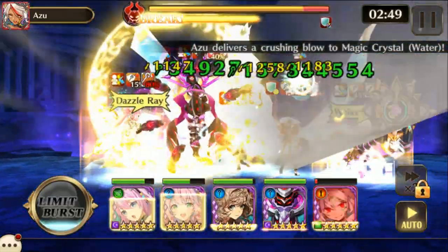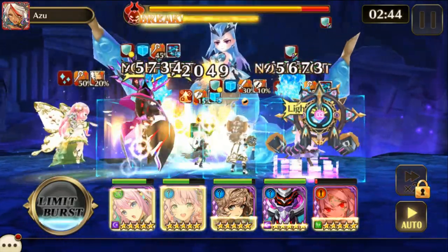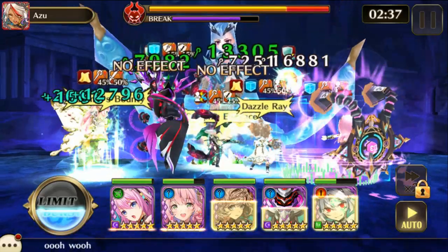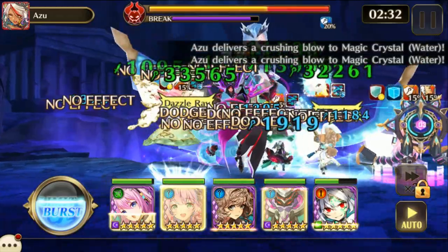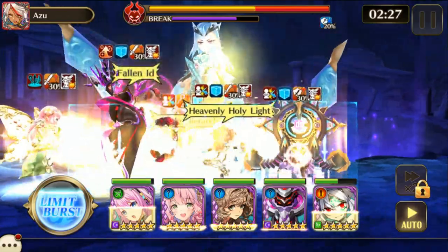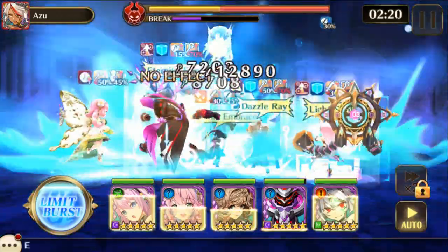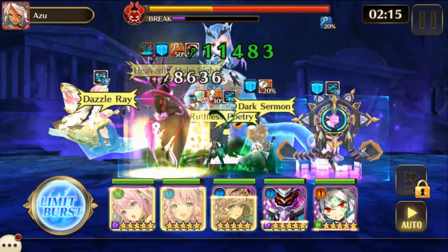My biggest problem before was that my gear wasn't set up correctly. It just became a big problem trying to get rid of the back crystals and I would time out. Even now I still cut it really close. The strongest element to hit her with is going to be earth, but dark also works pretty well — though dark's not going to do anything to the crystals. So pretty much want to stick with earth.